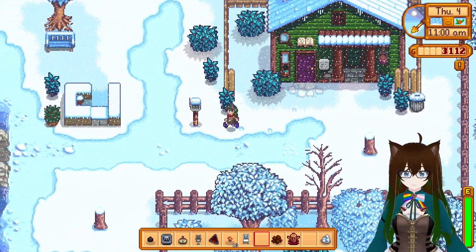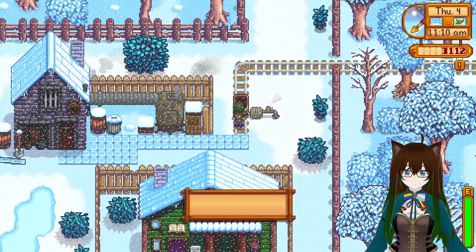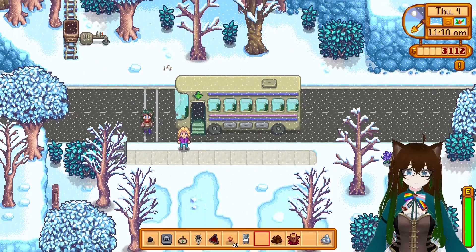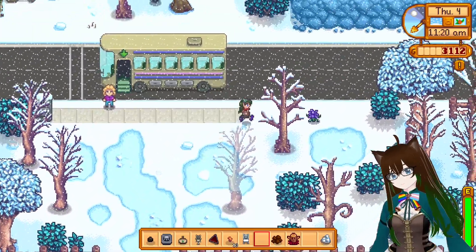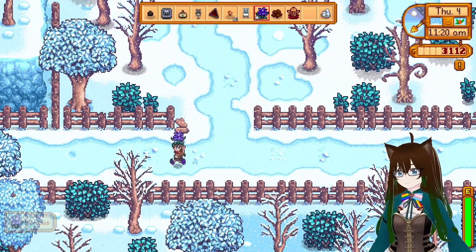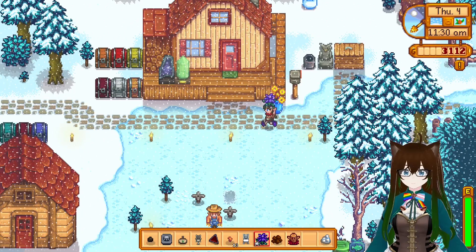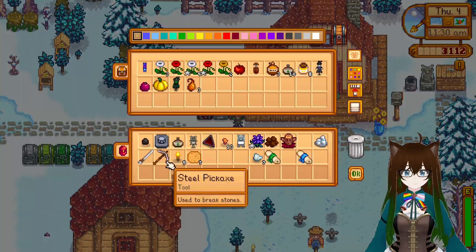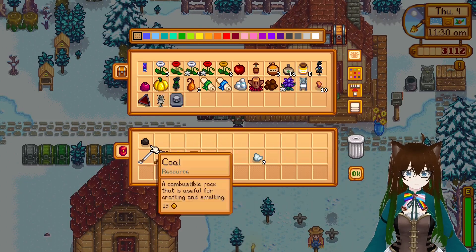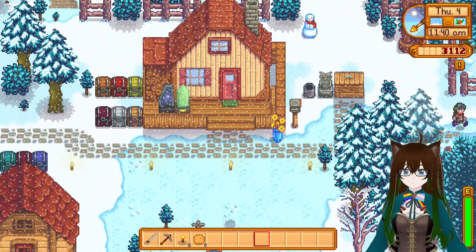Let's go home. Drop off everything and then go to the mines, because it's almost noon. I don't have my home totem. Pam, I'll be talking to you later, because I have to do this quest for Clint first. But after that, yes. I'm just going to dump everything in here. I can sort it all out later. Cute little snowman.